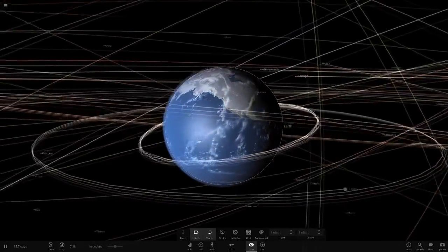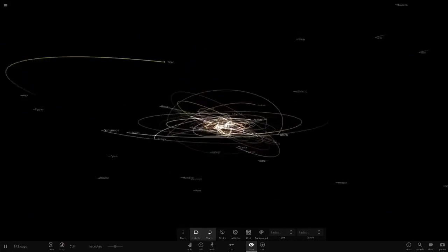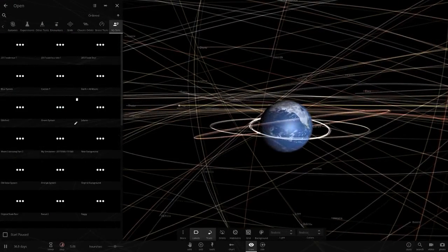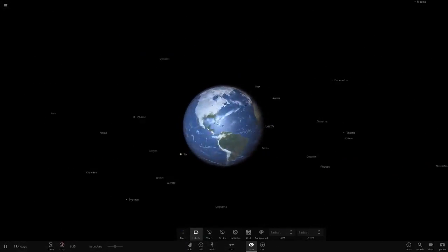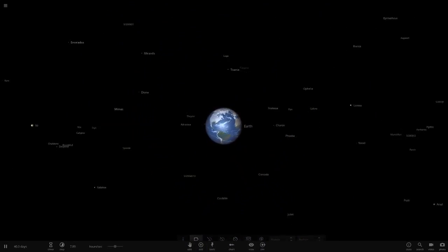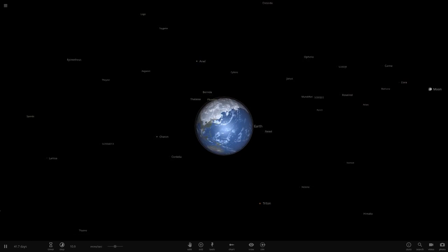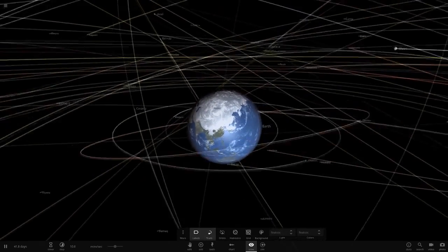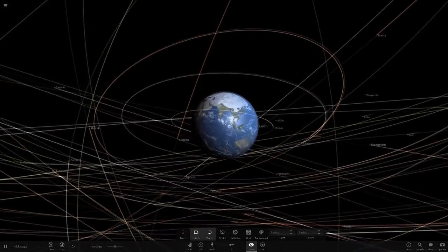We could do a whole live stream on this simulation. To conclude: if every moon in the solar system orbited Earth, you'd have a very nice and surprisingly stable system — no collisions, no wobbling orbits. The simulation is saved as 'Earth plus all moons.' If you enjoyed, leave a like and subscribe — we're working toward 1200 subscribers, let's see if we can get there before October. I'll see you guys in the next video — goodbye!